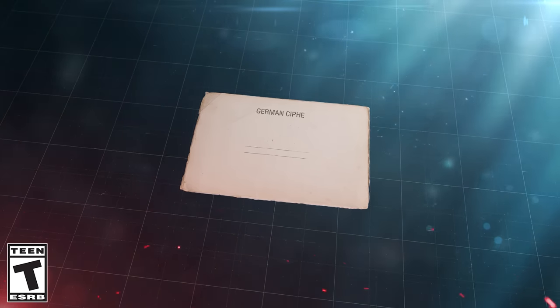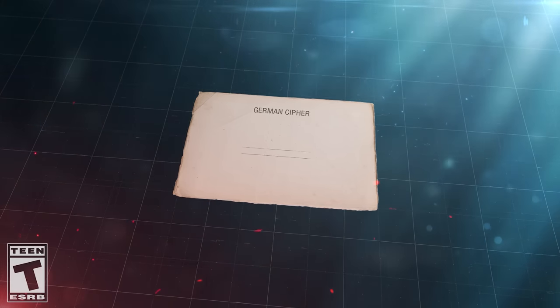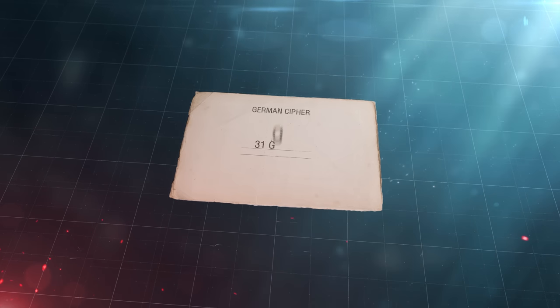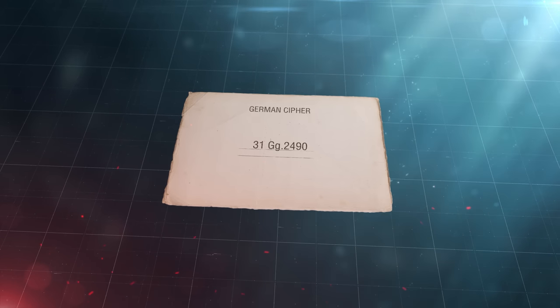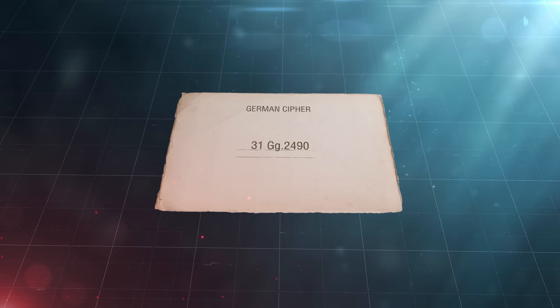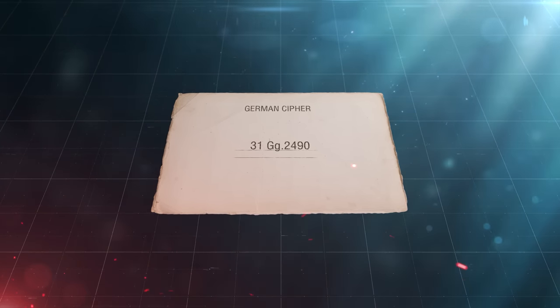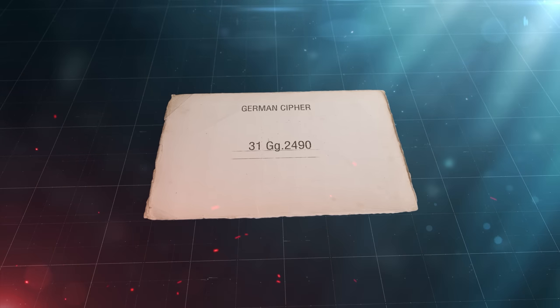In late May 1916, the British intercepted a mysterious German cipher that read 31 GG 2490. They failed to decipher it, but the Royal Navy High Command assumed that this was a signal for the German Navy to start some kind of operation and ordered the main forces of the Grand Fleet to set sail.